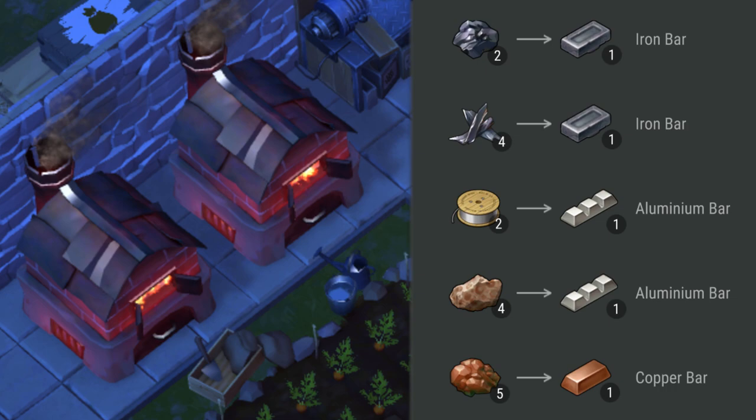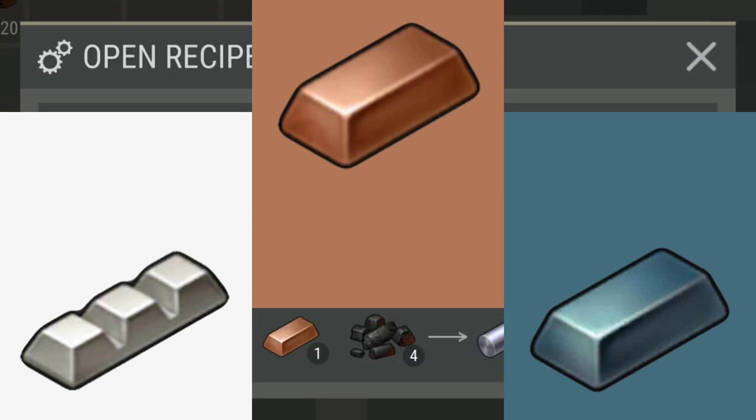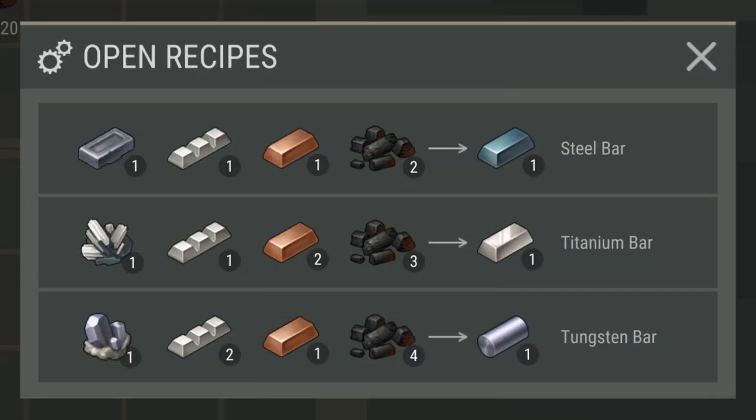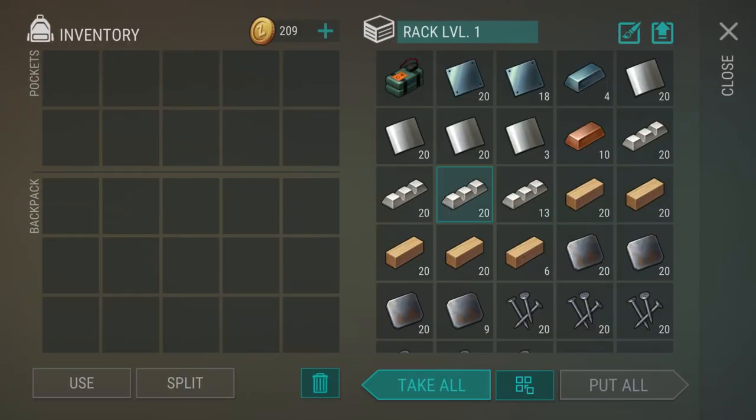When you get home, you can melt down five copper ores into one copper bar. That finishes up copper, and now we'll move on to steel. As you can see, the top recipe is for the steel bars — it requires iron, charcoal, aluminum, and copper. I usually keep all my steel items in one chest so it's easy to get started in the crafting process.